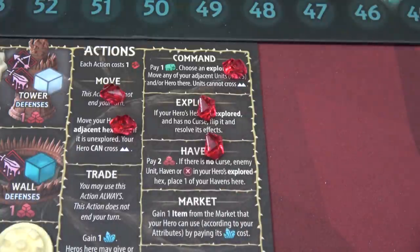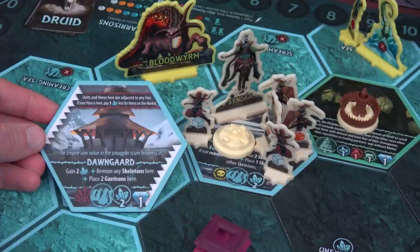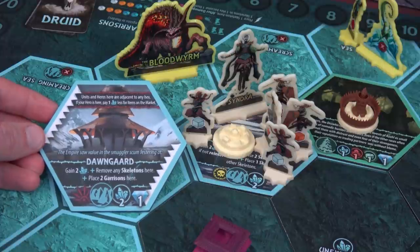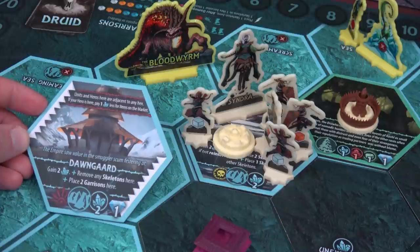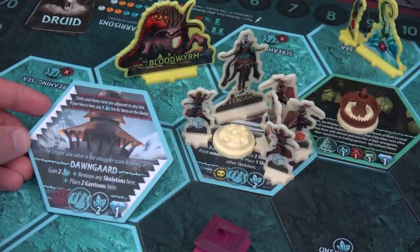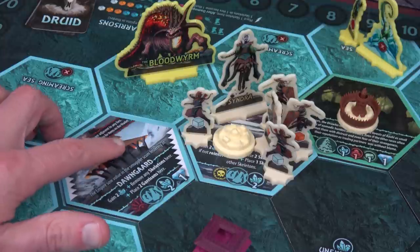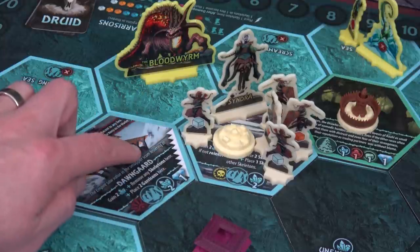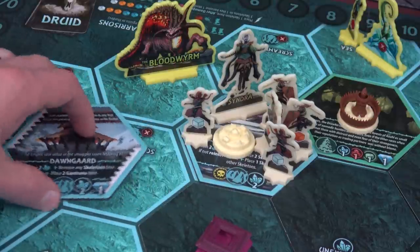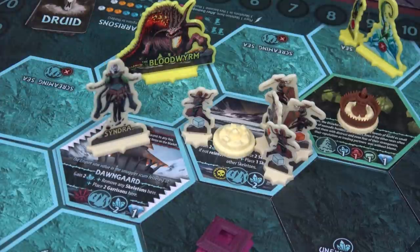Syndra explores and finds the Dune Guard: gain two salt, remove any skeletons, and place two garrisons. Units and heroes here are adjacent to any hex. If your hero is here you pay one salt less for items at the market — part of why I wanted to come here. I'll place the tile to allow unit access and move Syndra here. We now have four salt total and place a level two garrison.